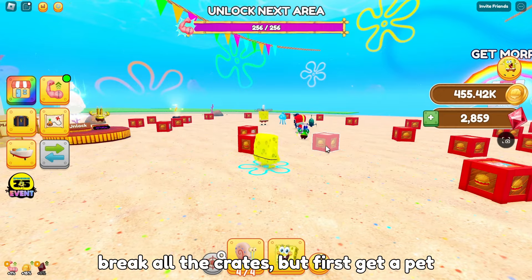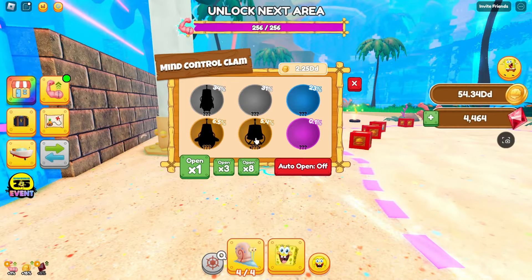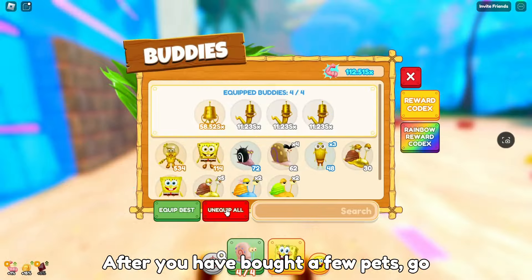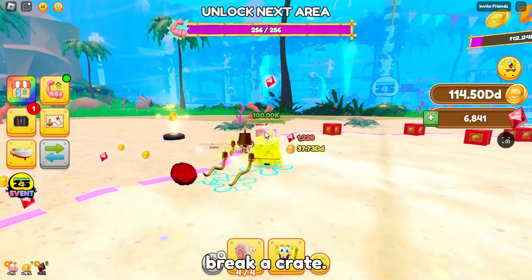Inside of this world, you will have to break all the crates. But first, get a pet over here. After you have bought a few pets, go ahead and break all the crates. You will get an ingredient sometimes when you break a crate.